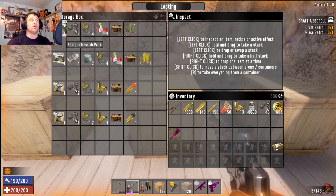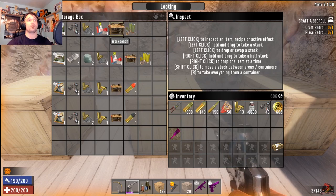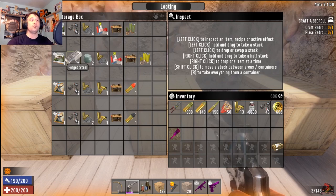Shotgun Messiah Volume 4 is what you need to make AP slug rounds. You need two tips, four gunpowder, and one scrap polymer in the workbench to craft this round.